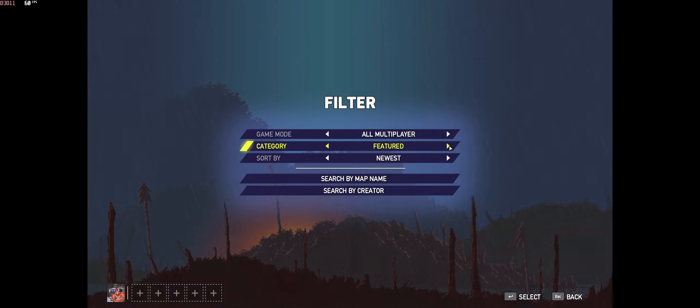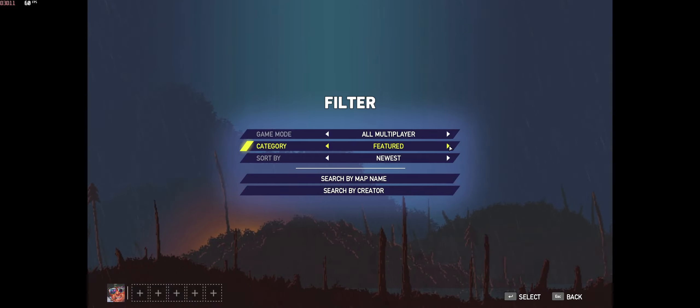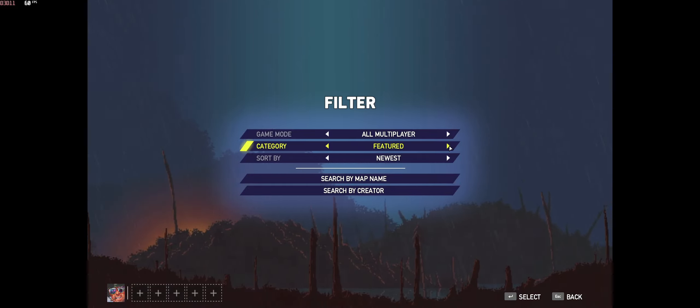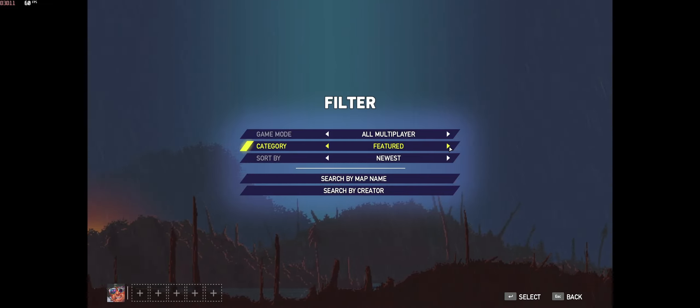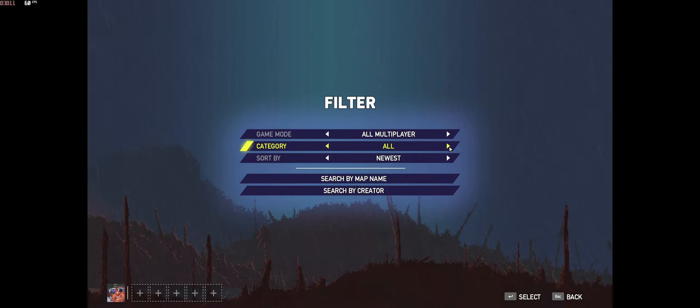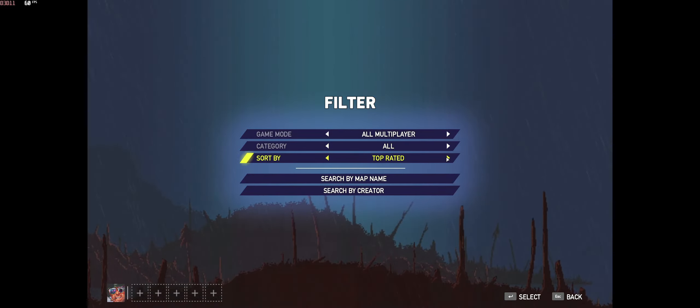Very simple: do not go to Featured. Ubisoft wants you playing Featured, but those maps came out at launch and they weren't very well done. A lot of people have played this mode and never come back because of those maps. Skip that — go straight to category All, then sort by Top Rated.